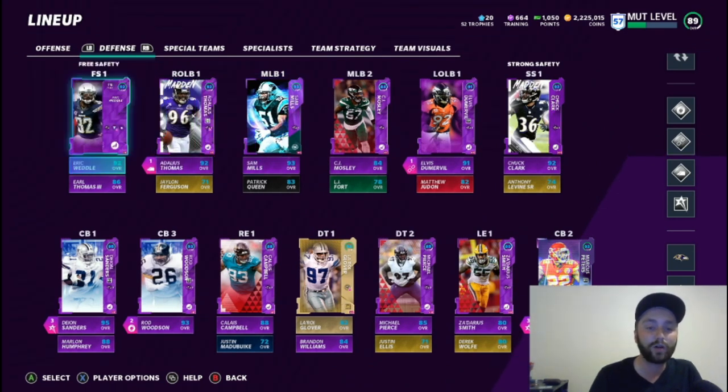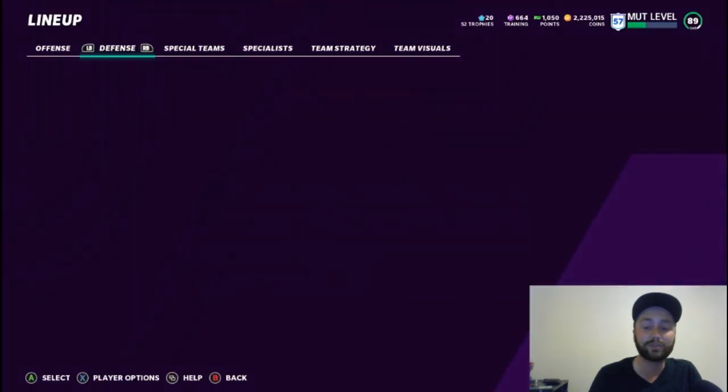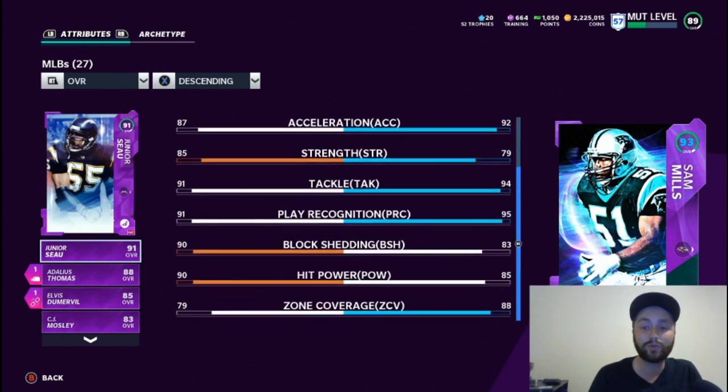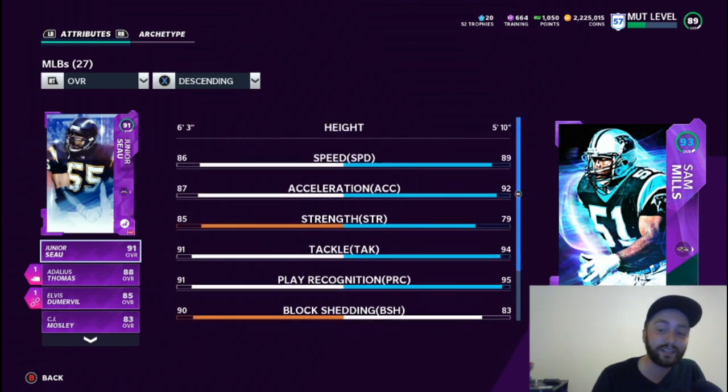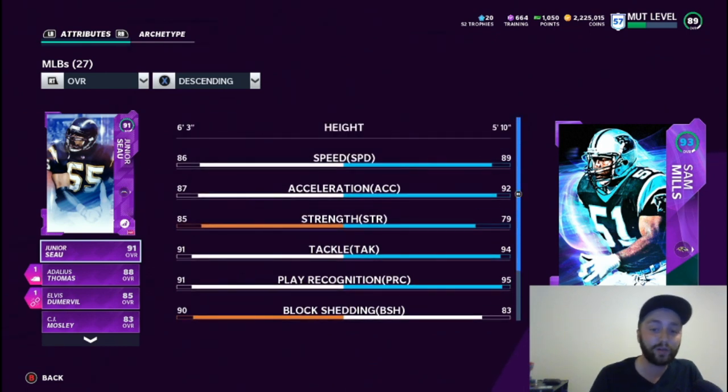On defense, we've still got 92 Eric Weddle and 92 Adalius Thomas. We don't have Sam Adams fully upgraded yet — still a few things to do — but at 93 overall he's looking solid with 89 speed, good zone coverage, and decent hit power. Can't wait to get the last few upgrades.